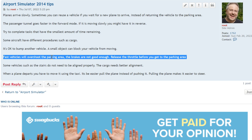Fast vehicles will overshoot the parking area because the brakes are not good enough. Release the throttle before you get to the parking area. For slow vehicles it doesn't matter, but for fast vehicles like the little minivans, you have to release the throttle because when you hit the brakes the vehicle won't stop and you overshoot the circle.